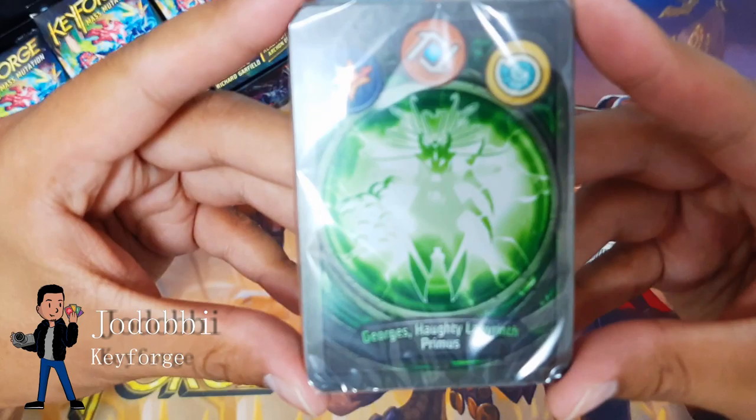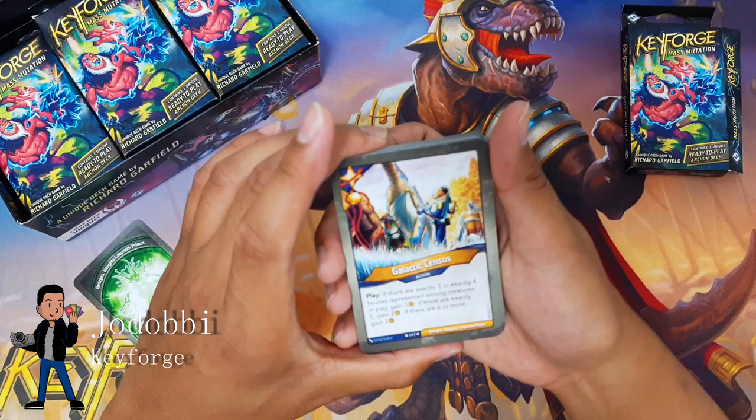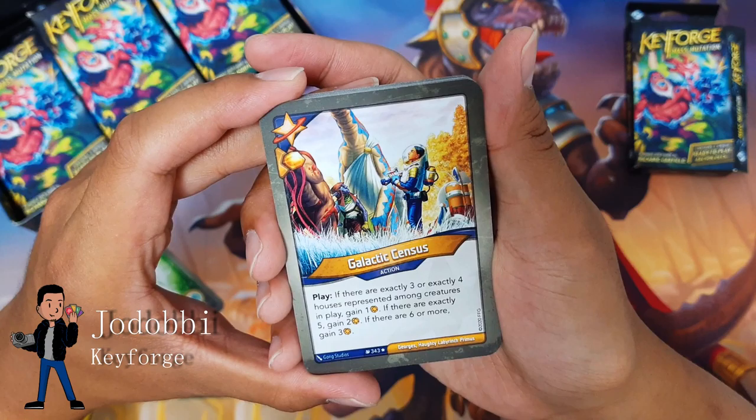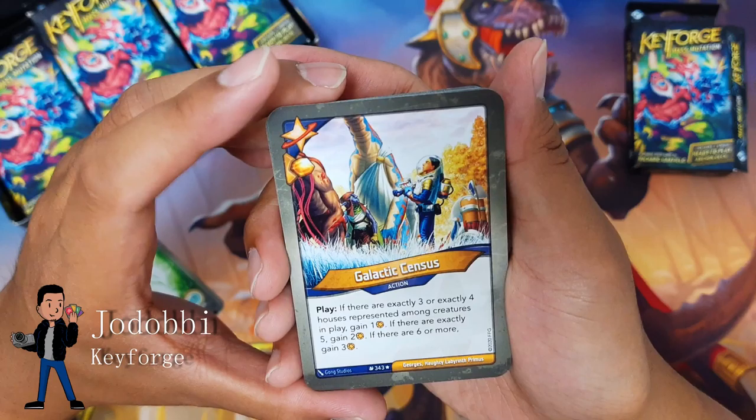Hello everybody, welcome to another KeyForge Mass Mutation deck unboxing. Let's dive right into it — the first display was really great and I'm super excited to see what else we got. The houses we have are Star Alliance, Logos, and Saurians. George's Haughty Labyrinth Primus — deck list down and I'm gonna flip the deck over.